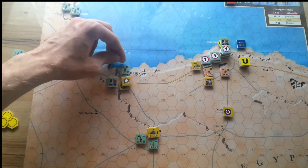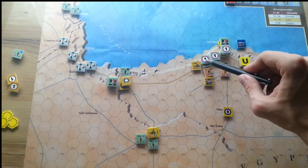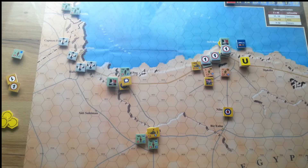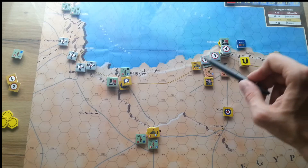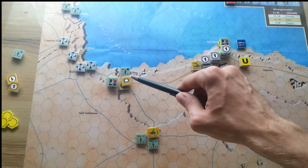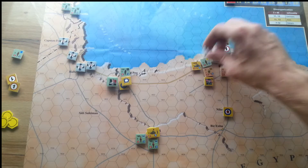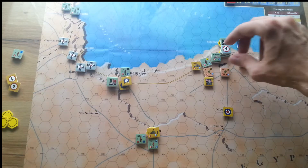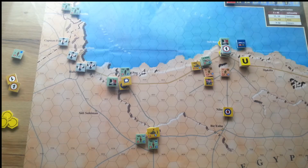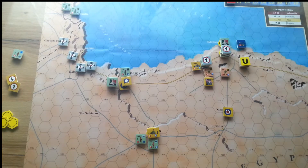I'm going to try to take these crossroads back, especially since I can use the Black Shirts division as support — one, two, three and one, two, three — giving the Italians enough strength to maybe push the British tanks back. The situation elsewhere is getting dire; Italian units are kind of surrounded and I'll keep them on this hex for one concentrated blow.